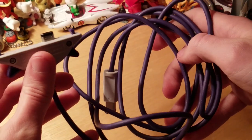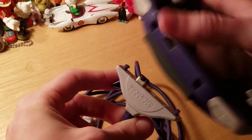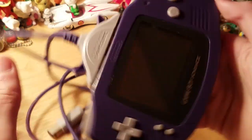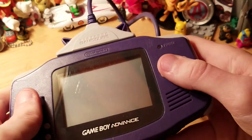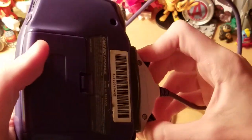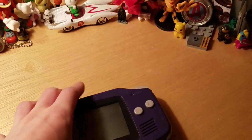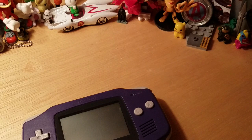Next up is this GameCube Link Cable for the Game Boy. You basically attach your Game Boy — Original or SP — and then you play it like this. It's mostly for games like Zelda Wind Waker and Sonic Adventure Director's Cut. It's mostly for transferring files and stuff. I don't know too much about this and I'm also trying to get used to it, so don't judge me.